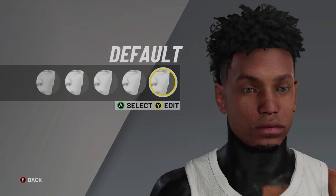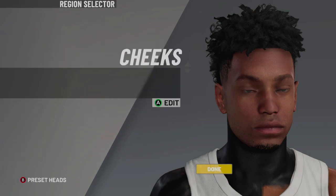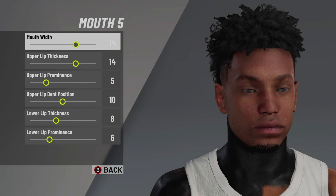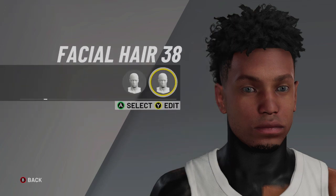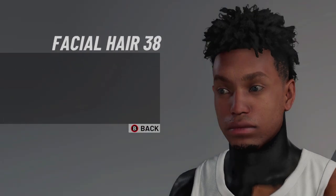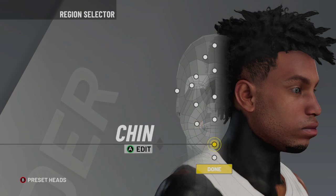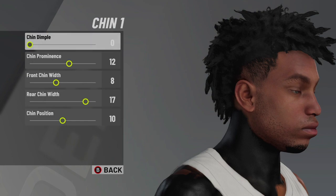After that for the cheeks, select the default cheeks and then do 6 and 13. For the mouth it's going to be mouth 5: 14, 14, 5, 10, 8, and 6. For the facial hair you're going to select facial hair 38 — that's how you get that little goatee right there. I think it's fire. And then double 3 to get the little beard on the rest of your face.